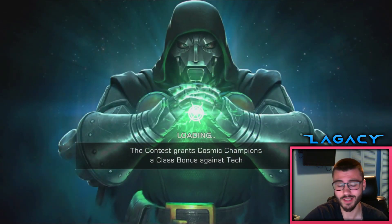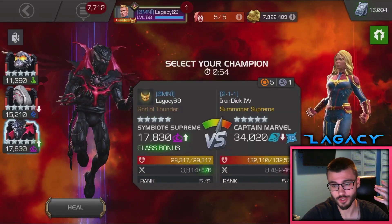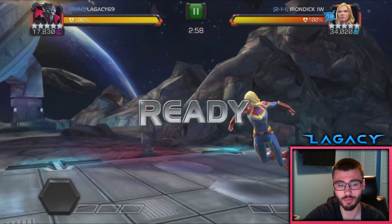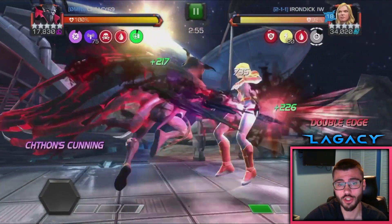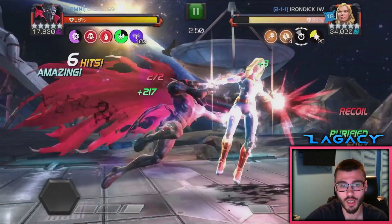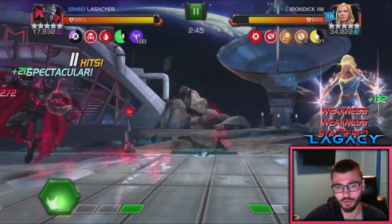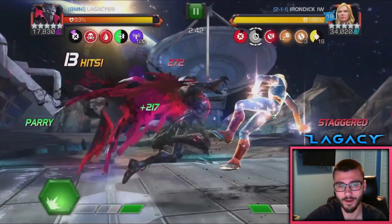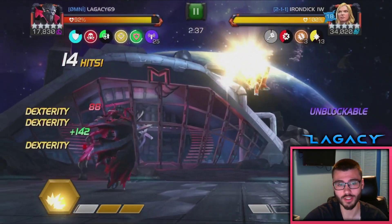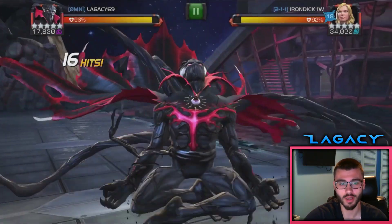Pretty much the plan is just to get to an L3 and then we're going to cycle all our buffs, get to an L2, and then the L2 should give us another L2, and two L2s should kill her because we should be hitting crazily hard at that point. Jumping in here, she already has 18 binary charges from the last fight because you know how they carry over. So I really just got to be on top of evading all the specials. The binary — when she goes into it, she loses all her debuffs, so I have to reapply all my staggers. She's playing super aggressive but we managed to evade everything so far.